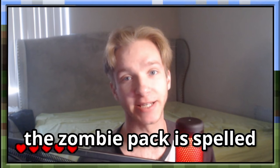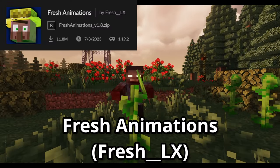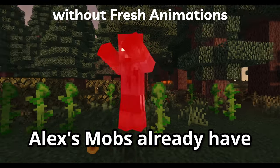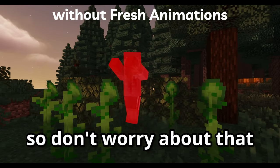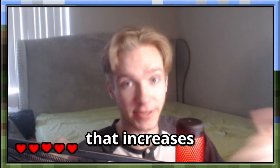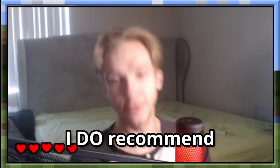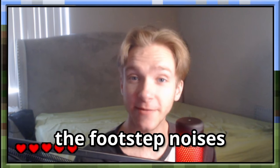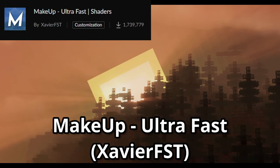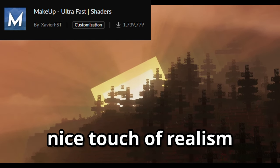If you think your PC can handle it, you can also enable the Fresh Animations pack, which will spruce up the mobs even further. Alex's Mobs already have pretty good animations, so don't worry about that. Dynamic Surroundings is a must-have — I love anything that increases immersion, and Dynamic Surroundings does that for me, though I recommend you turn down the footstep and jumping noises because those can get kind of annoying. For the shader pack, I used Complementary Reimagined Ultra Fast — it runs very well on my PC and adds a very nice touch of realism.